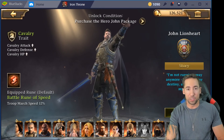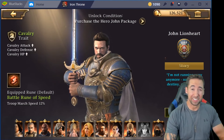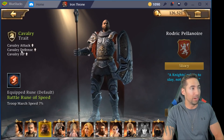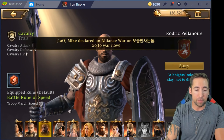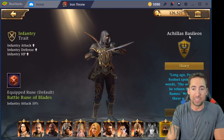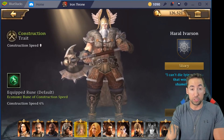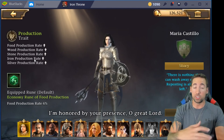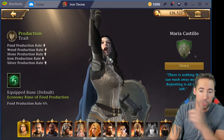Every single hero is exactly the same. Now y'all might be wondering — how are they saying they're all different? They all have different abilities. This one has cavalry attack, cavalry defense, cavalry HP. You look at my ninja — I call him ninja but his name is Achilles — infantry attack, infantry defense, infantry HP. This guy here has construction speed. This girl has cavalry. This other girl has food production, wood production, stone production, iron production, silver production. So how are they all the same?